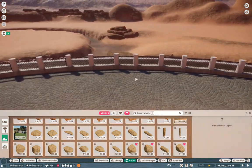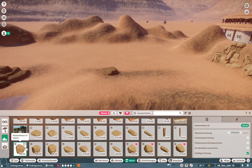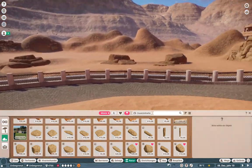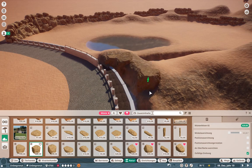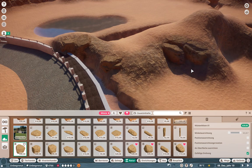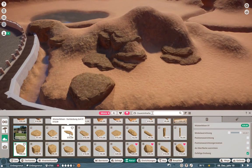Maybe we can have bonobos or even the mandrill there. I think at least one monkey species in the safari zone might be possible. What you're going to see a lot in this episode is terrain work and decorating — putting down rocks, plants, and so on. I have to say I'm very happy with how the whole habitat for the hyenas turned out. It looks very natural and I'm really happy with it.